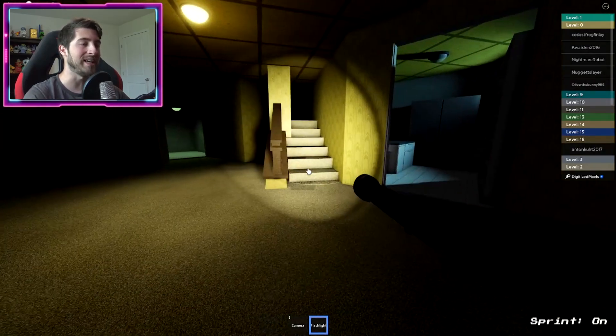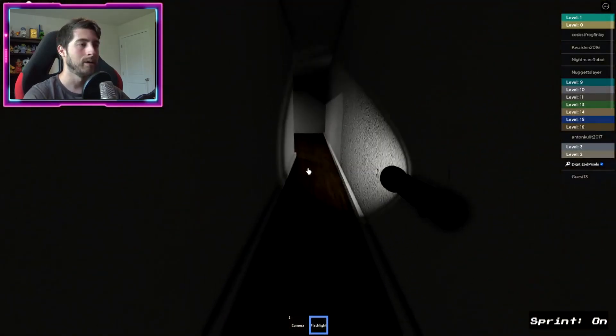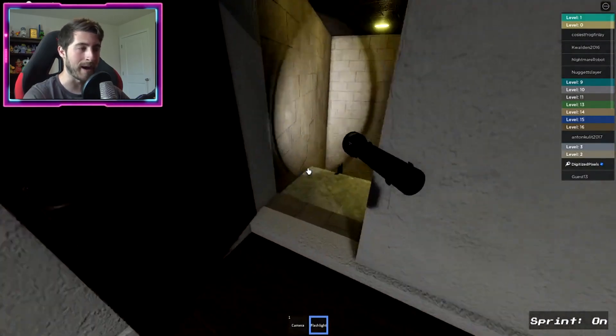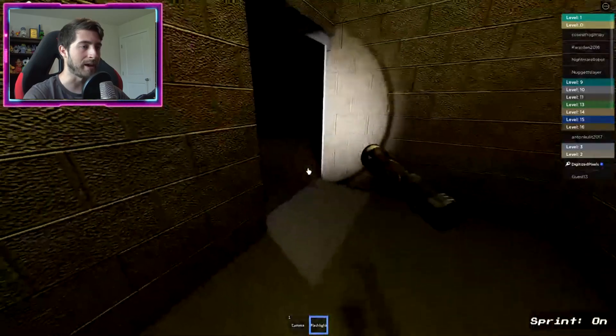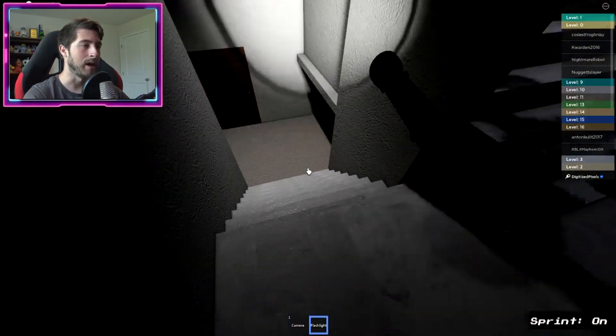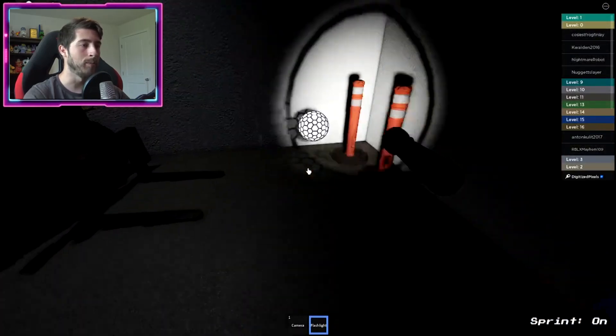You're going to see a set of stairs — go up the stairs and then down the hallway, go all the way forward. You're going to see a door; it'll open magically. Then drop down the ladder and enter this room, go down the stairs, and go under the boxes.